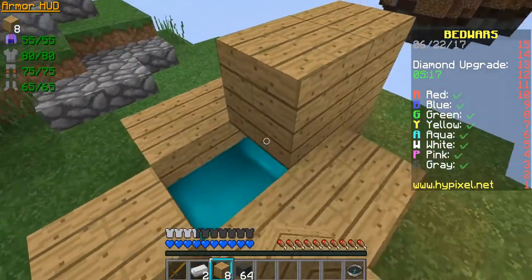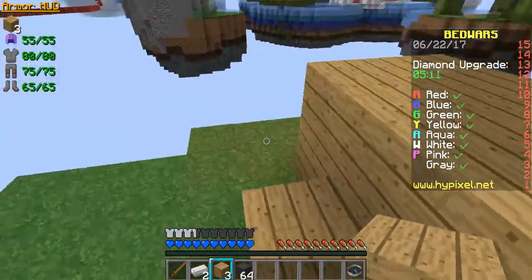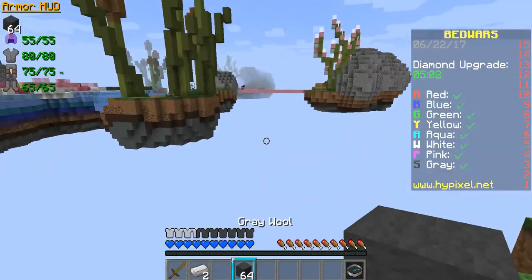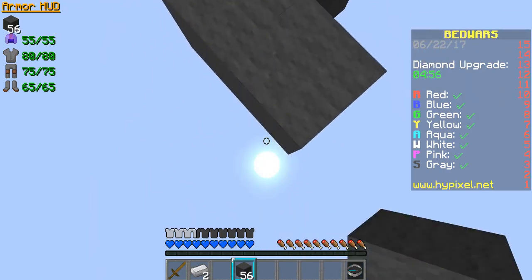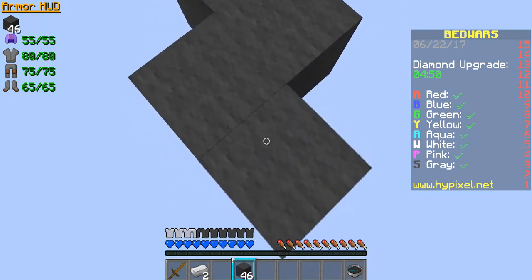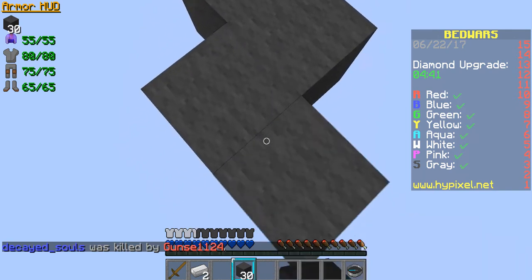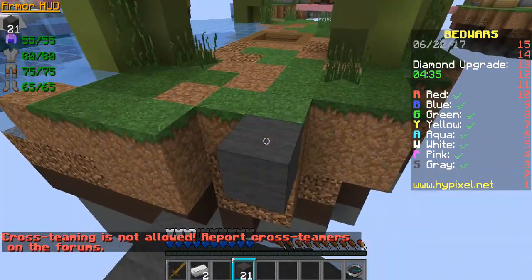We should just protect the bed for a bit. I think we should set off to the diamond generator since Pink doesn't seem to be going there. After we go to the diamond generator, it's better to go back and buy sharpness and a better sword, then head off to the middle.